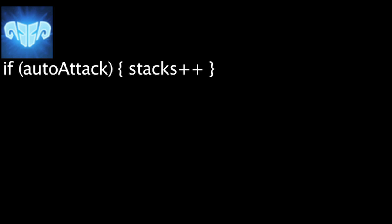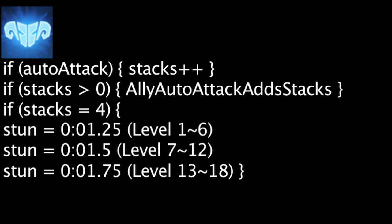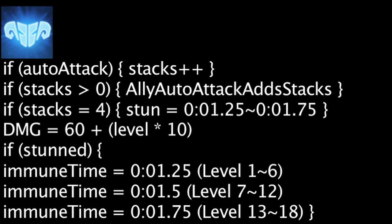Braum's passive ability, Concussive Blows, will add stacks to targets that Braum auto-attacks. If a target has at least one stack of Concussive Blows on them, they will have another stack applied when auto-attacked by champions on Braum's team. If a target reaches four stacks, they will be stunned for a length between 1.25 and 1.75 seconds, depending on Braum's current level. They will also be dealt magic damage equal to 60 plus Braum's current level times 10.